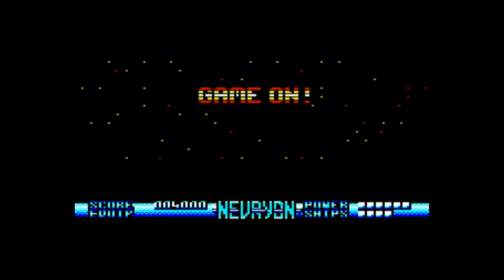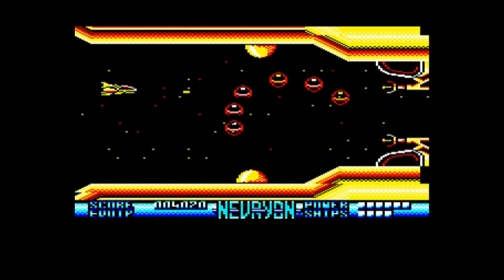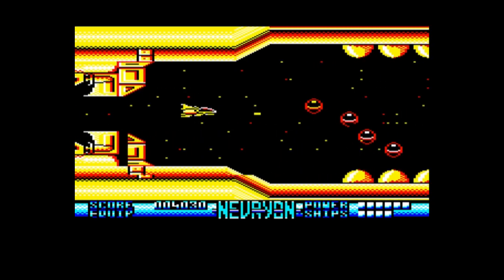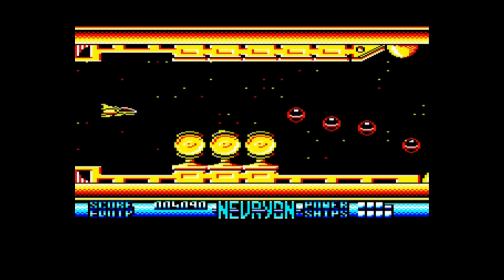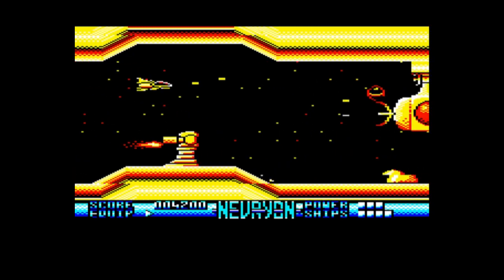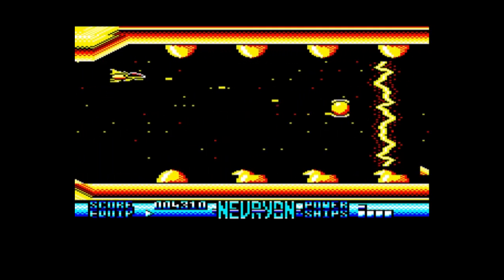So that's into the second level — still on the same red-yellow-white colour scheme, because this is level two now. If we get to level three, either by clearing this one or using some cheat codes, we'll get to the blue colour scheme. And it's not just the colours that change — Nevryon is incredibly creative. Everything changes: the bad guys, the stationary objects, all of it is different for every couple of levels.